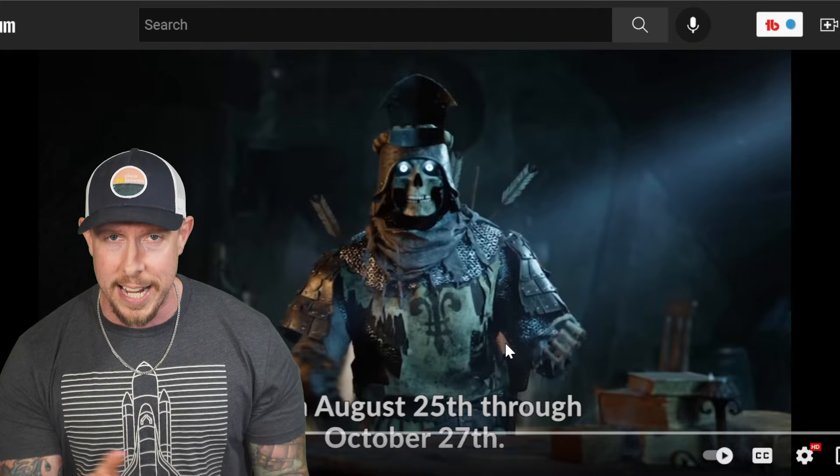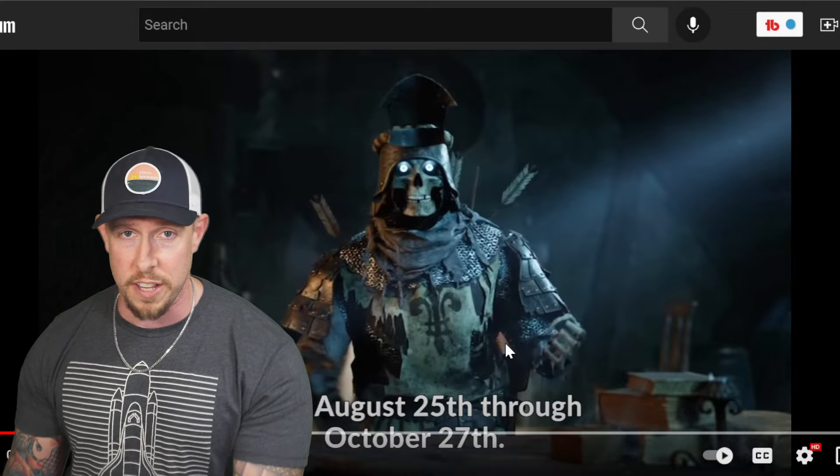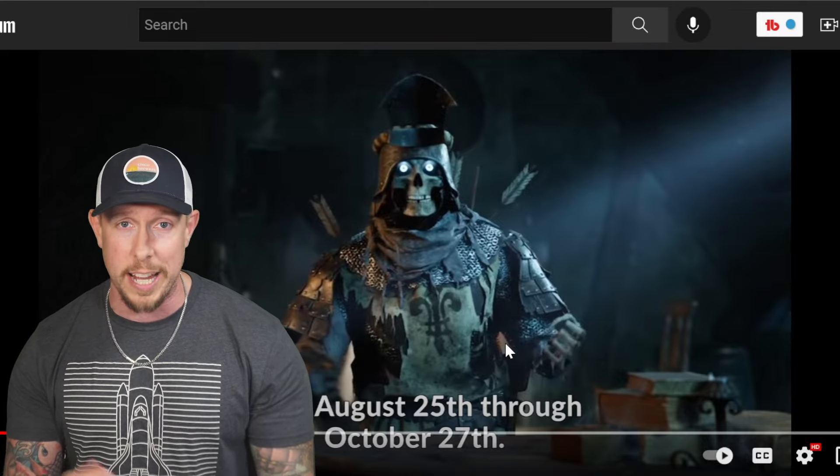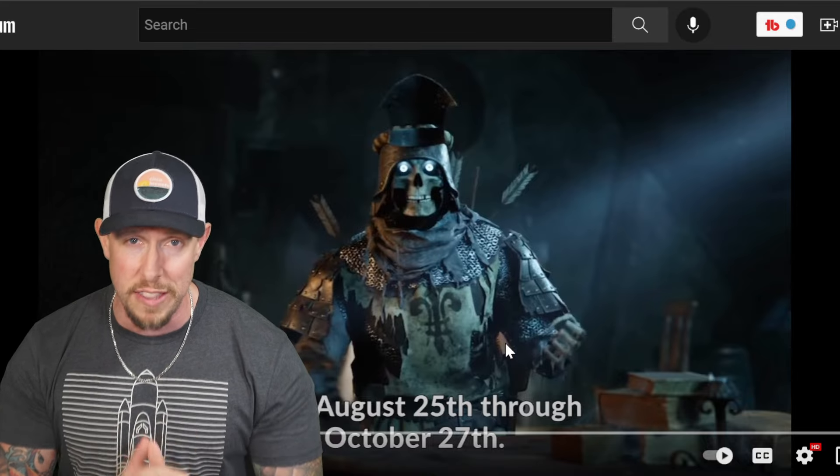So every player is getting an Ultimate Death Knight as long as you log in for seven days. In addition to all of that, if you want to start a second account, I have a download link for you where you get a free copy of Rector Drath, an Ancient Shard, and some silver as well. I'll include that in the show notes below.